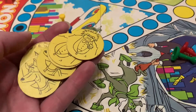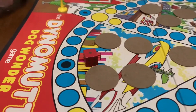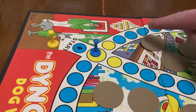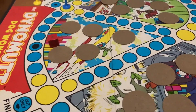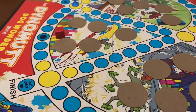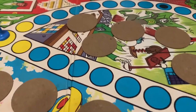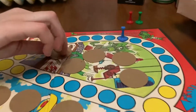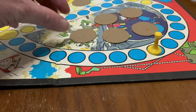We have this bad guy here, and we've got Dynomutt on one disc. At a crossroad, you can pick whichever direction you want to go — this way, this way, or this way. Our goal is to capture discs from every area by landing on the black spot by exact count. You don't want to show the other players your discs. When you have two villain discs, you can start going towards the finish line. I got an exact roll and now I'm going to pick a token — keep it in front of you but you can look at it.